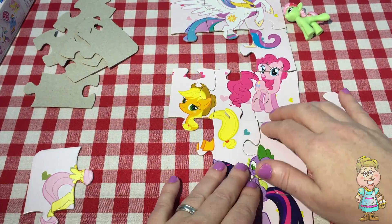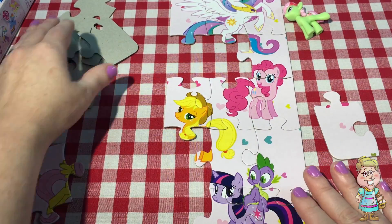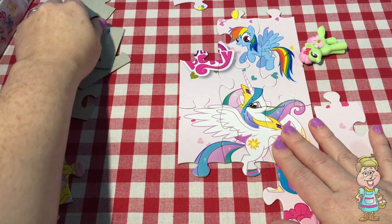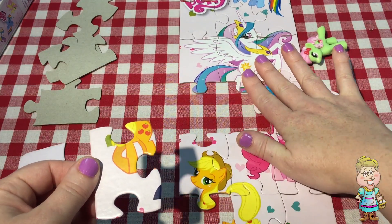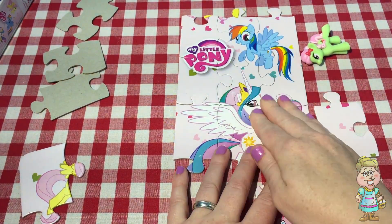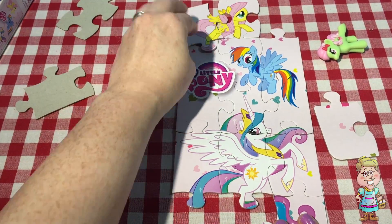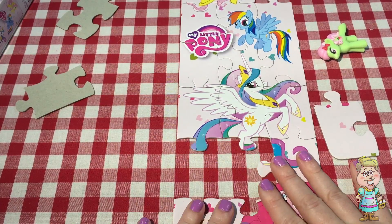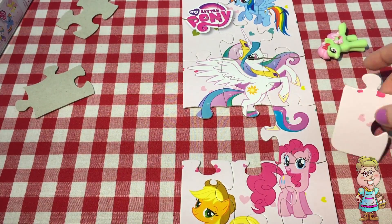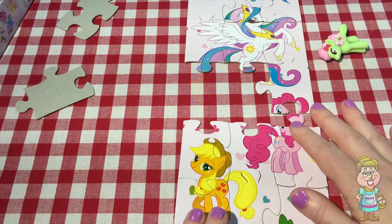That's the bottom of the puzzle. There we go. I must go at the top. Applejack. That's the My Little Pony logo. And there's Fluttershy. And this is the rest of her. They're falling apart here. I think that goes at the bottom, right there. So we have the bottom there — it's all done. And I'll finish the rest of it here.